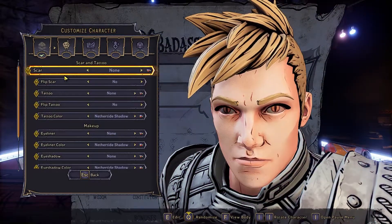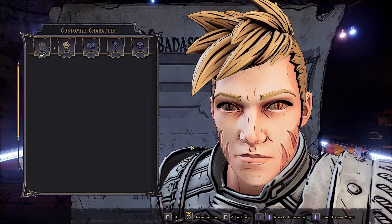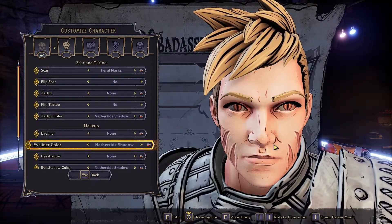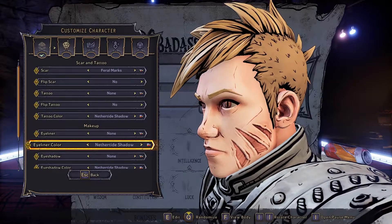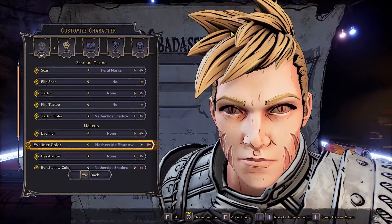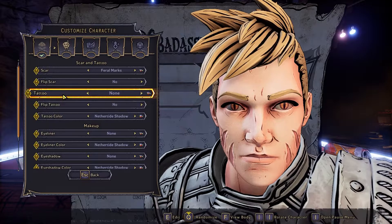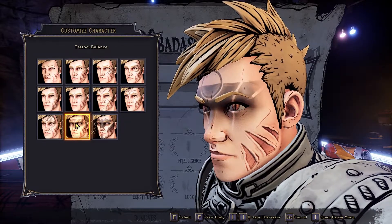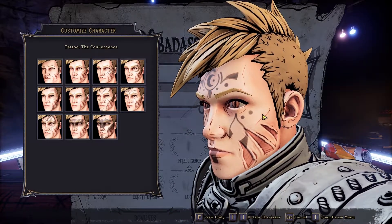Moving on to face decoration. Here's another thing that kind of brings it all together — this really makes it Naruto. These feral marks — boom, look at that Naruto. Naruto has those three lines on the sides of his cheeks, and this was actually one of the other reasons why I wanted to build this character. As soon as I got these to drop I was like, yo, you can make Naruto! And that kind of inspired this whole look, so we're going to go with those ones. You could potentially try to make something work with tattoos, but I have yet to find a face tattoo that resembles those lines. So for now, we're just going to go with the scars.